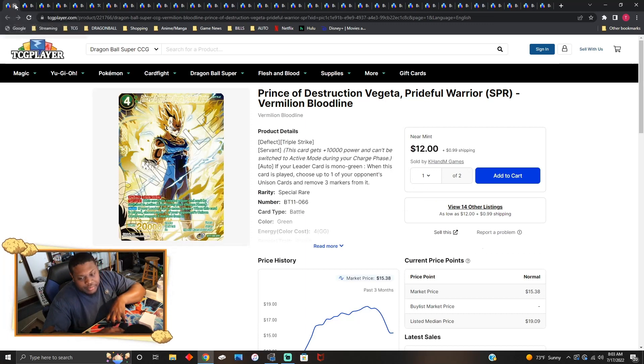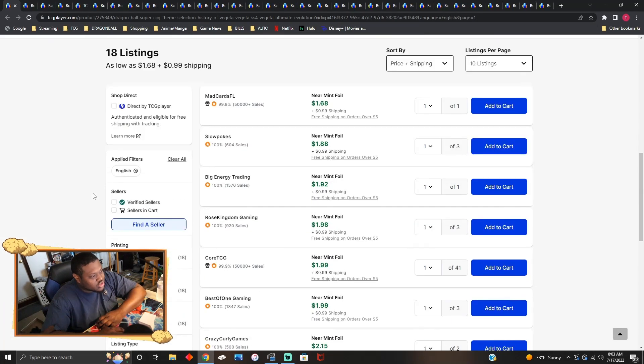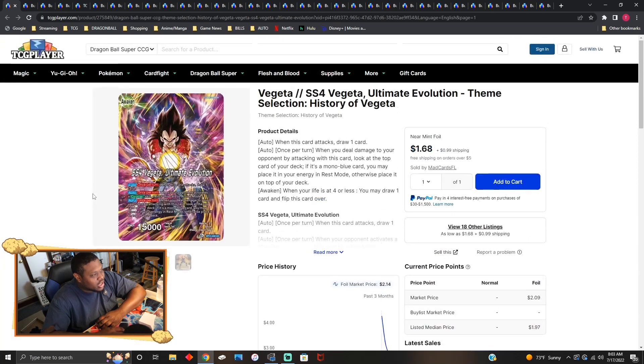This is the new leader — just want to go over it quickly since the original is just a leader. The new SS4 reprinted leader is going for about two bucks per copy, which is actually pretty decent. If you're thinking about playing SS4, I'd say pick this leader up.